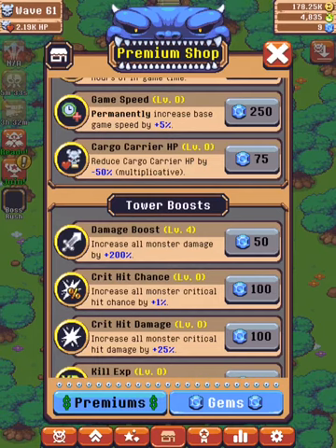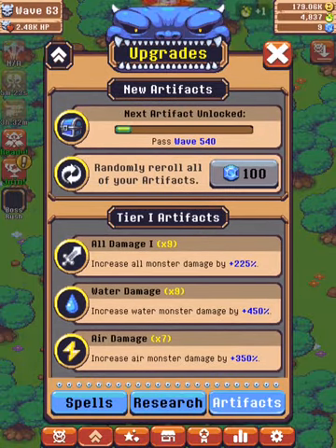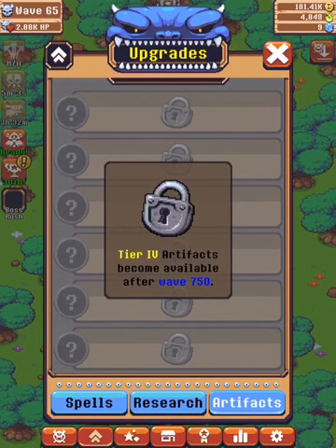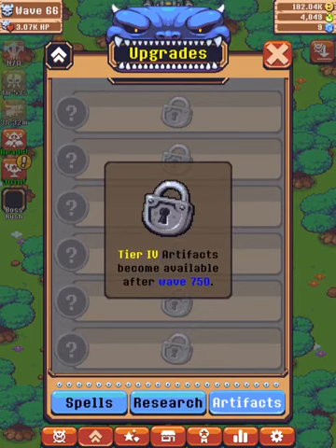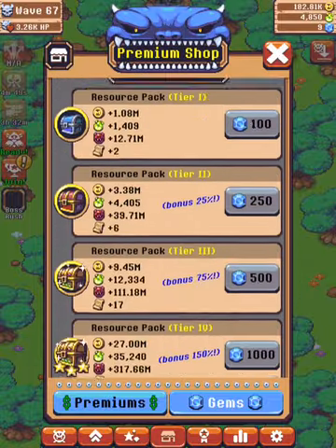After this, we go to the artifacts place right here. You're going to want to randomly reroll all of your artifacts after wave 750 — it's pointless to do it before 750 because it's quite hard to progress in stage before then. You want to max these out because there are some pretty good ones, like game speed and tech scrolls.